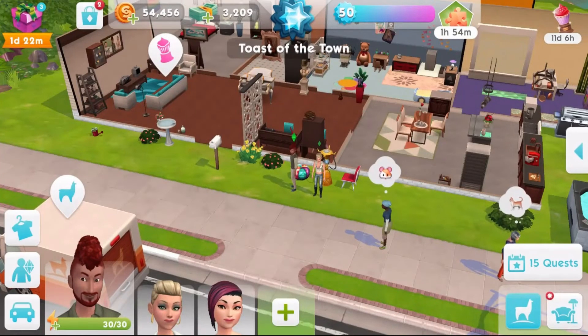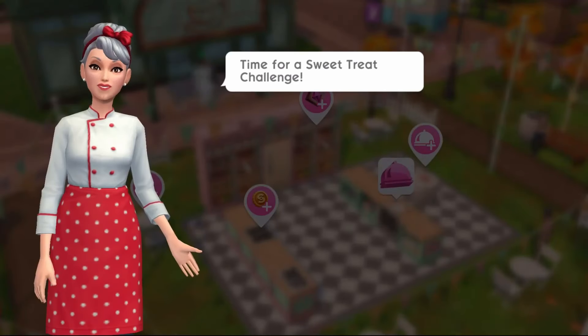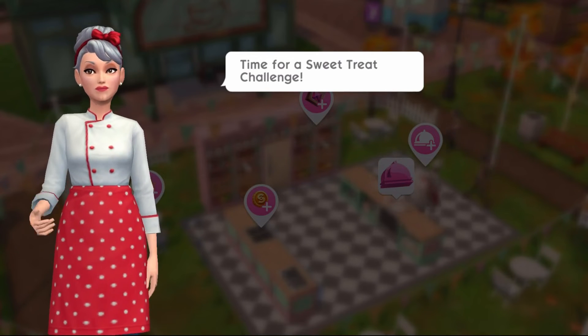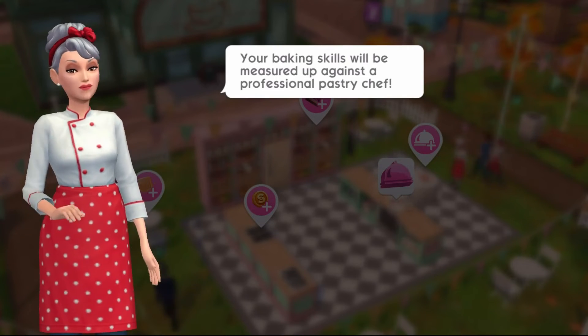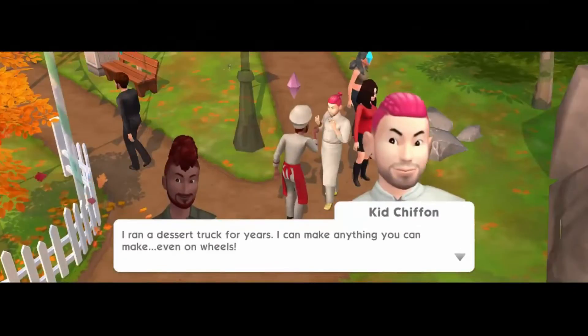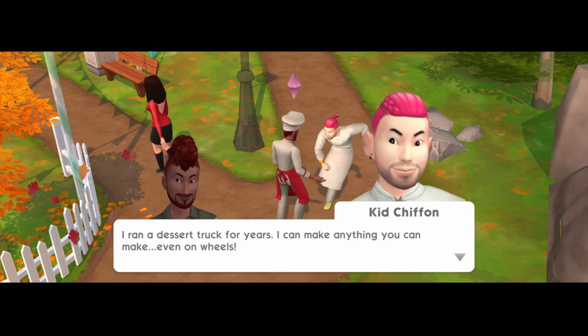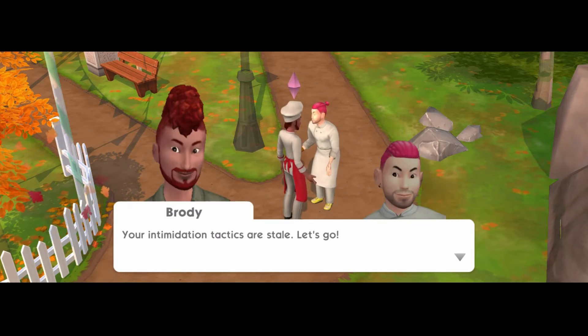You go to the Activities tab and you can take a sweet treat challenge in which you take on a professional baker. Let's hop over there and have a look at how it actually works. It's time for a sweet treat challenge — your baking skills will be measured up against a professional pastry chef. I got kids chiffon. I ran a dessert truck for years, I can make anything you can make, even on wheels. Well, we'll see about that. Your intimidation tactics are stale. Let's go.